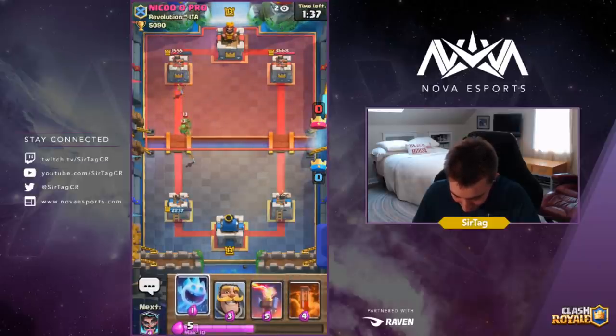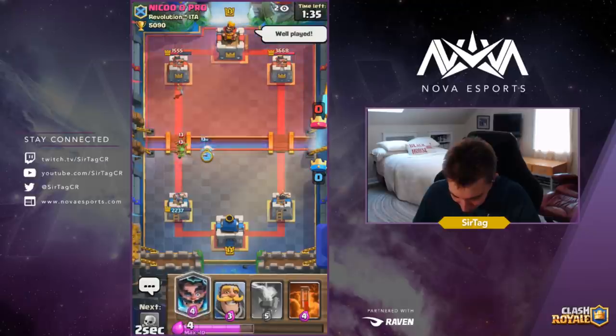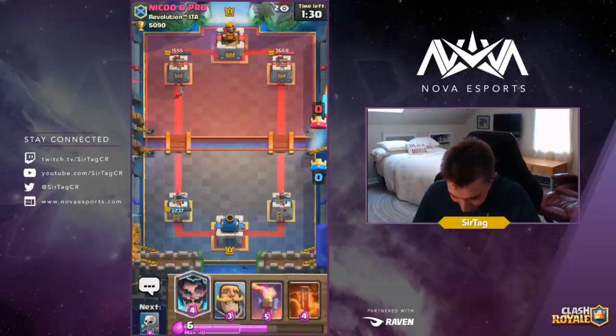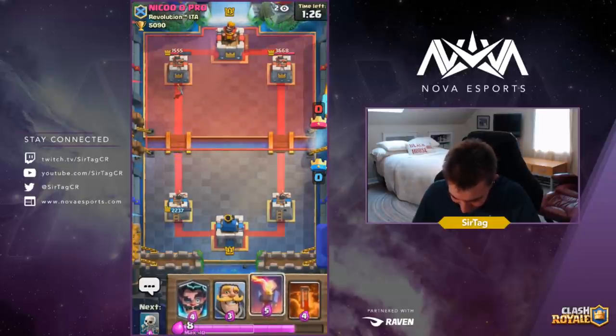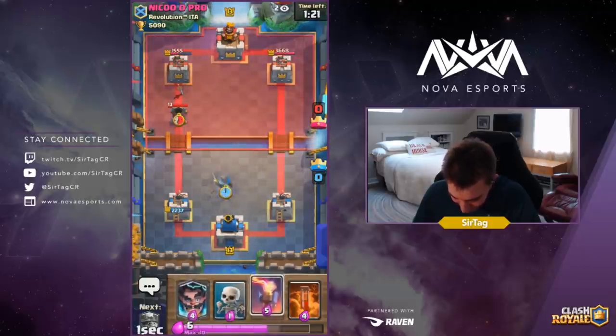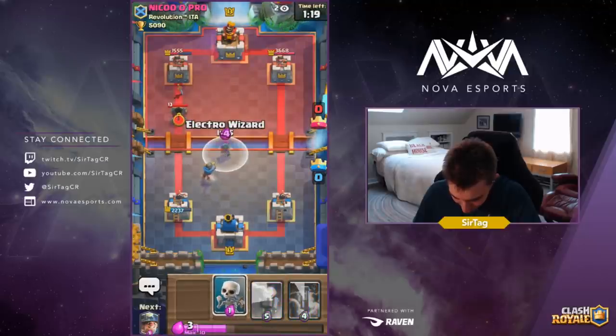This is looking really promising for us at the moment. We're dropping our Ice Spirit because we can't eat those Spear Goblin hits — Steve is a little bit vicious and frisky. Sometimes you just gotta chill Steve out with the Ice Spirit. We're dropping our Knight and then also dropping our Electro Wizard again.